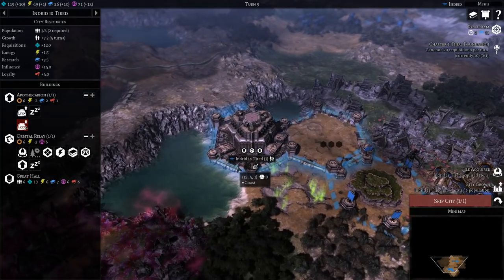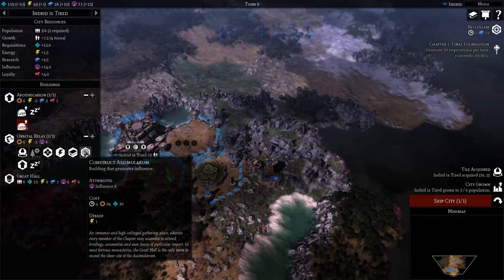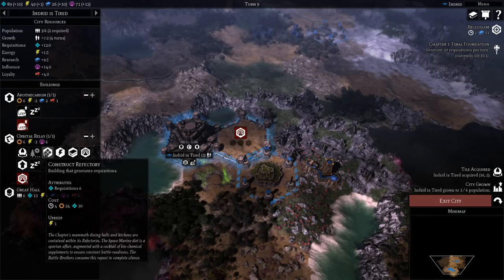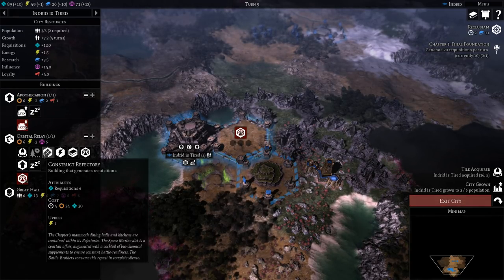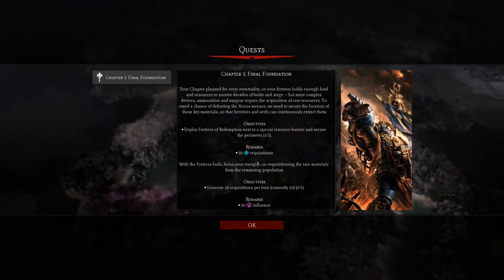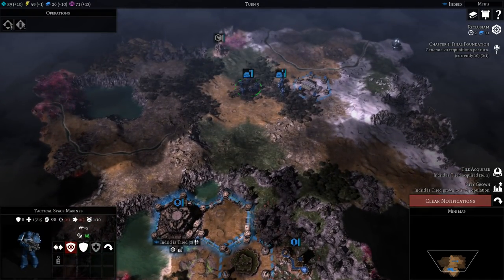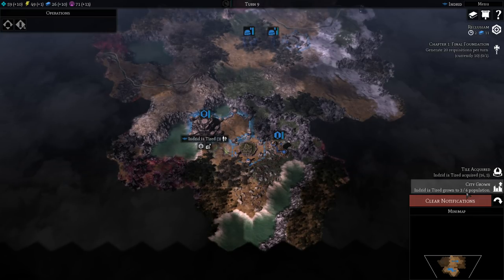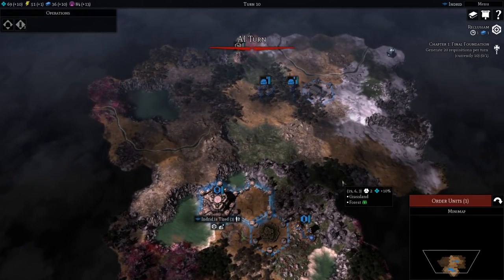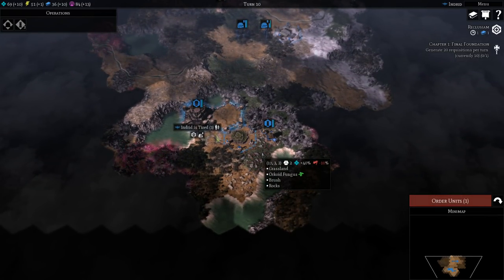We've got more building slots to use. I want more Influence. We can also queue up a Refectory for more requisition because our next quest requires us to generate 20 requisition per turn, and completing it gives us Influence — which is a big deal. So we're going to hold off on getting more units because they cost requisition upkeep, until we've got that plus 20 income. Got a new tile. As you can see, the game's kind of lifeless — not a lot of personality. Doesn't help that the visuals are so bland, so dated. We always get this with Warhammer 40K games.